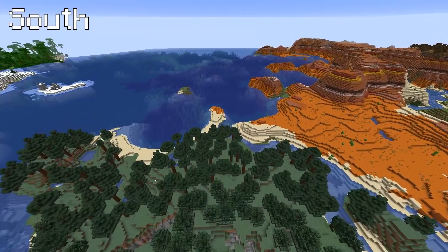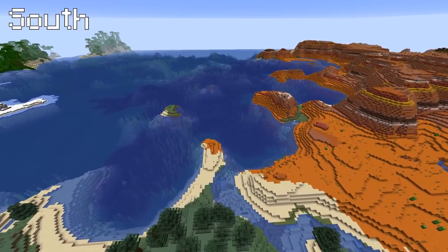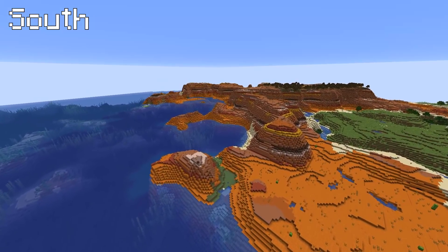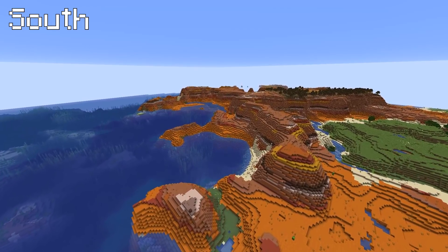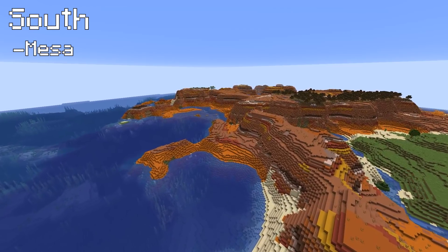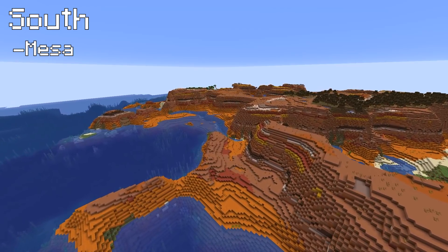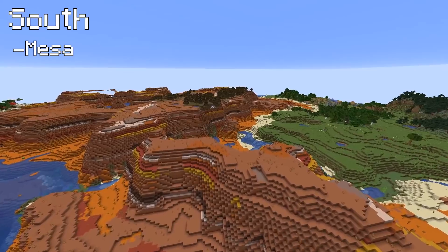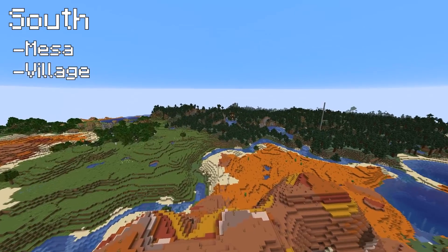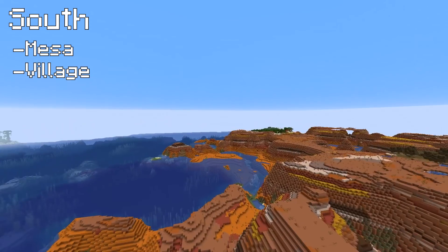Back at our stone pillar and we are southbound right now. The obvious thing that smacks you right away is this enormous - it actually is really big - this enormous Mesa, a massive Badlands. You want to come and get some terracotta? You are sorted. You need yourself some gold? Don't worry about it, it's all here. And there's a little tiny village just over there - that's the village that is associated with that outpost. I knew there'd be one.